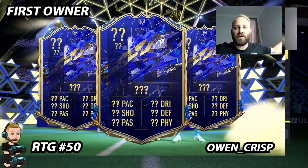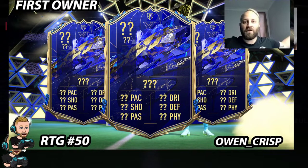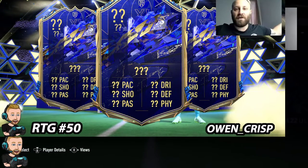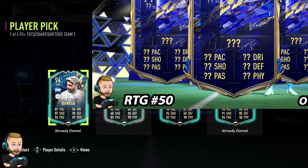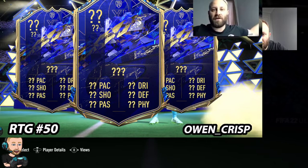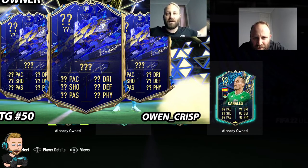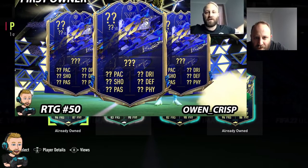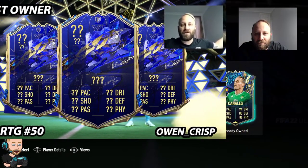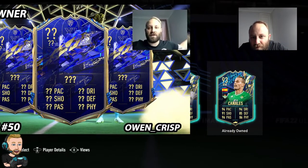Let's do a bit of a stat reveal. I'm going to turn my screen off — is that off? It's off. All right, let's see. We have two already owned: Vanegas and Canales. My two favorites. Let's scroll over and see what we have.